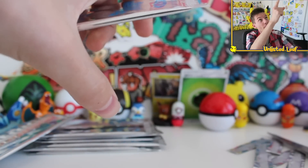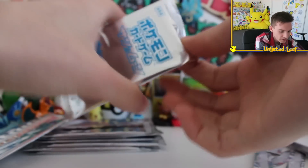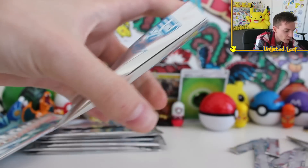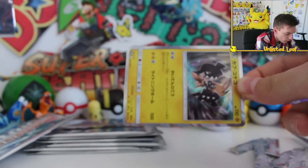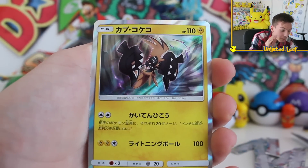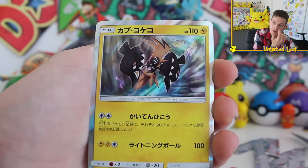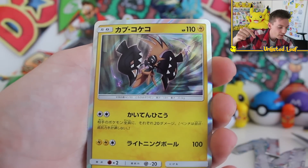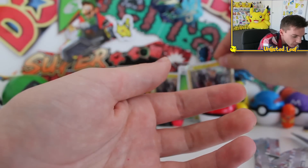Next one. I swear — if it's on the last pull, that would be sick. Yo! We doubled up on the Holo Tapu Koko. That's all right. Every time I see a shiny, I get a bit excited. This might actually be the only Holo in the whole set — because if there's only nine cards and there's Energy cards in there, maybe this is the only Holo? Either way, put it in the back. That's pretty cool.